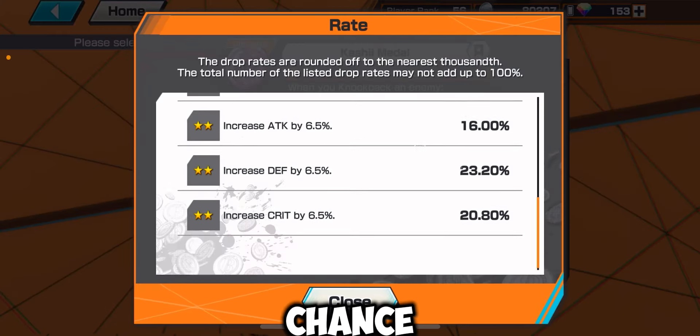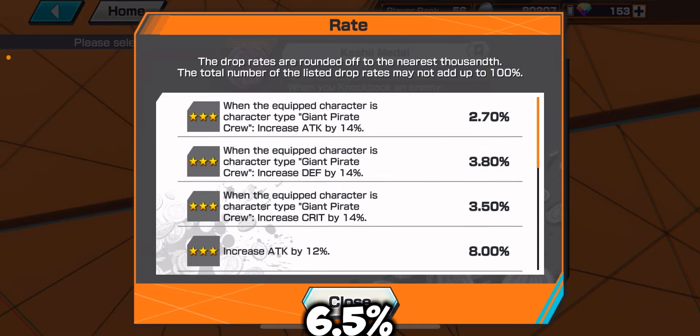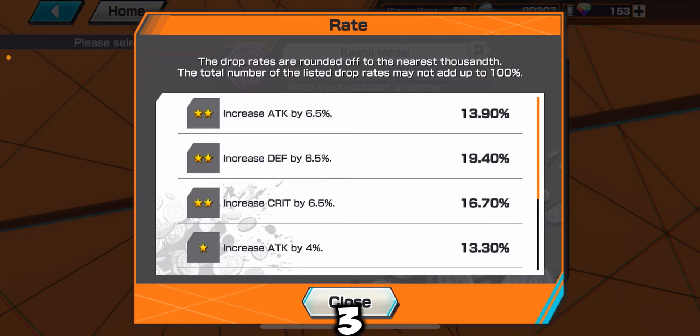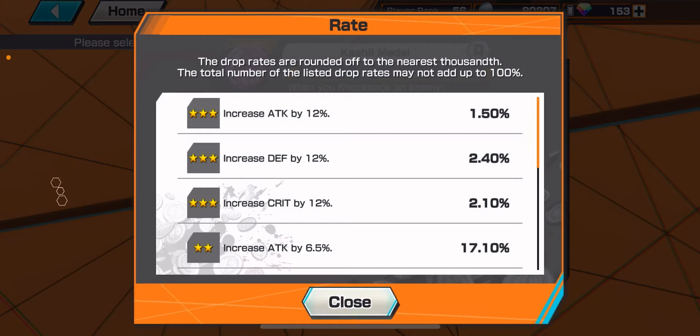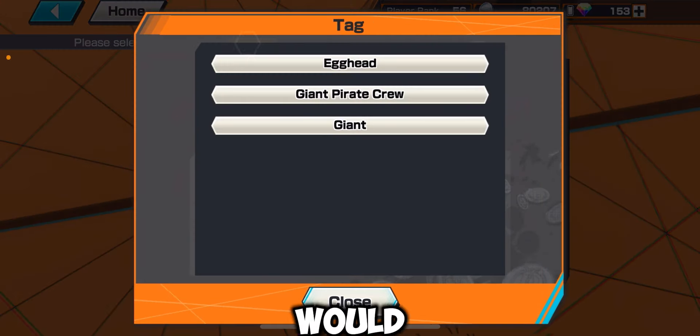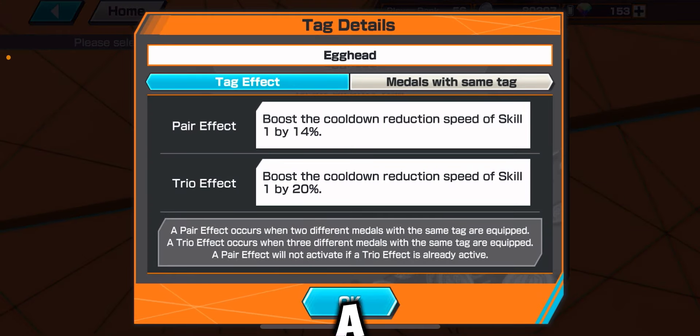This metal has a high percent chance of giving you crit by 6.5%. Trait one is almost never a three-star, so you just have to focus on these two for the rates. To check the tags you go here, and each tag gives you a different effect.